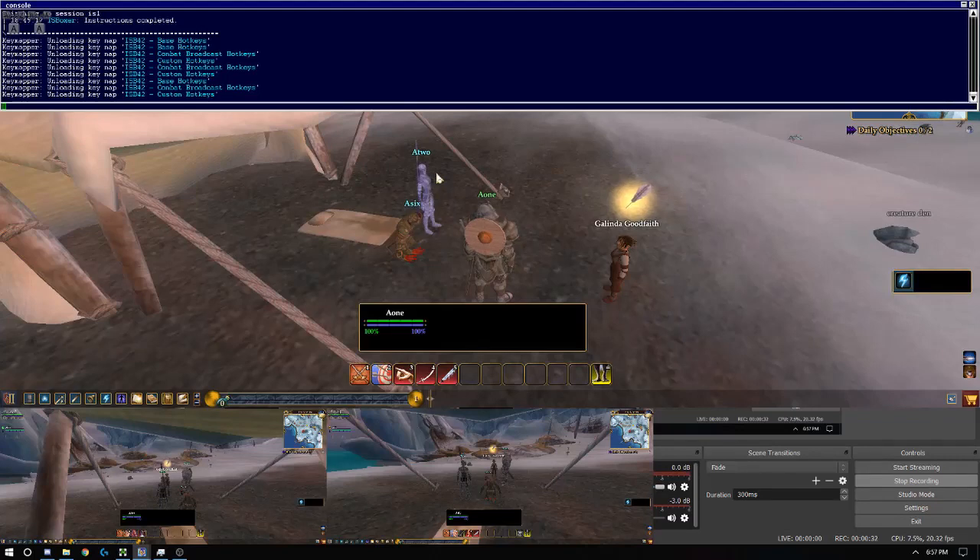We push the tilde button to bring up the blue screen of awesome. This is where you input most of your commands. The default key is tilde, which is just above the tab if you're looking for it on your keyboard.